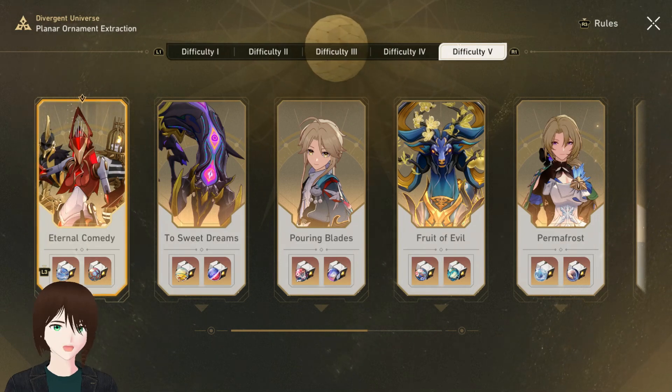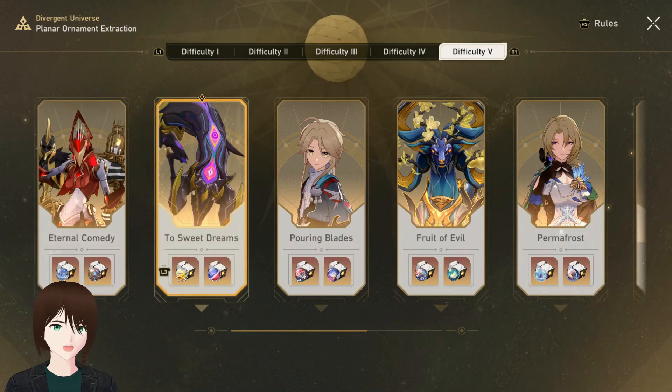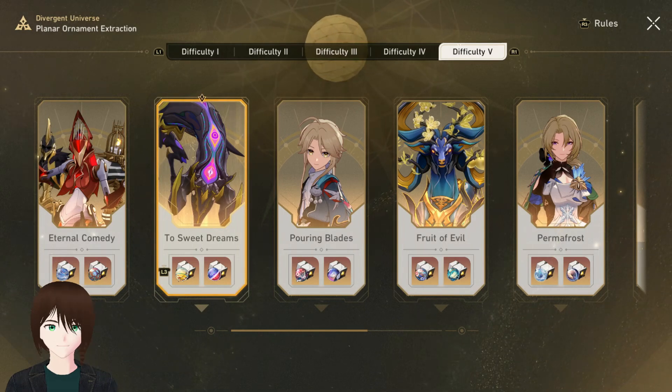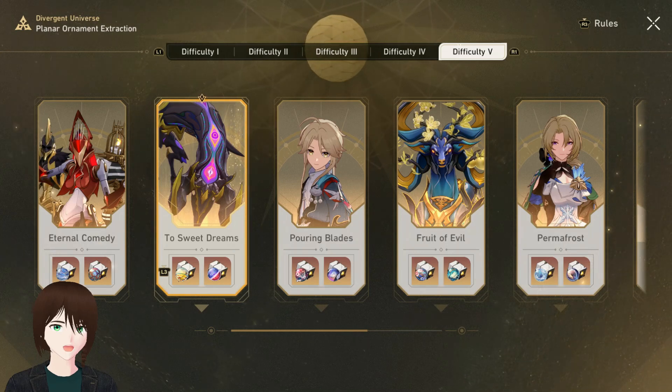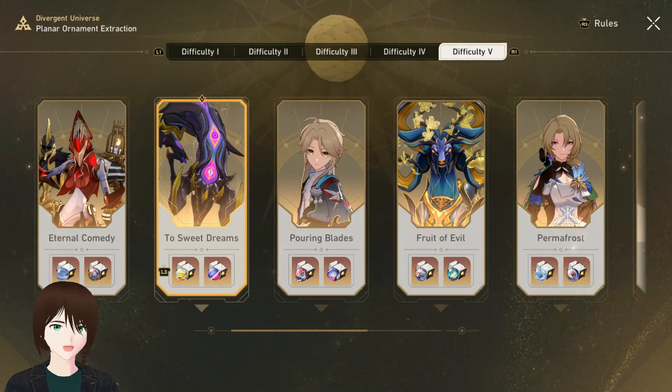I'm really annoyed at this mode because it was supposed to be faster ornament farming and it just isn't. The new boss takes way too long to kill — three minutes for a single ornament claim is ridiculous. Even the other bosses at around a minute and a half are quicker, but you still have to factor in the full Divergent Universe run you need once per week for a save file. If you're only doing a few claims per week, this is slower than regular simulated universe.